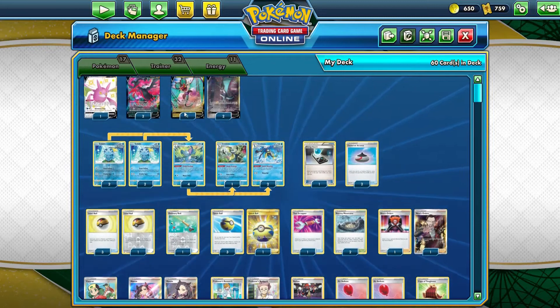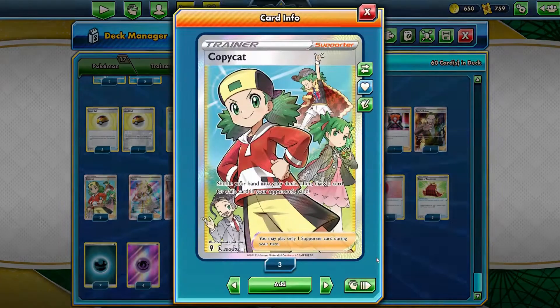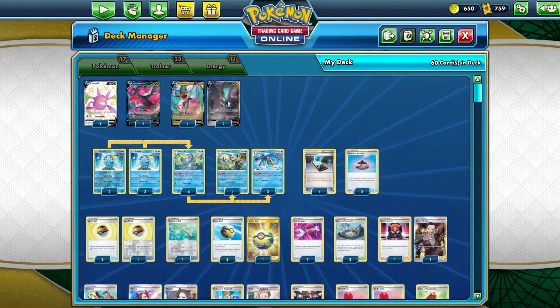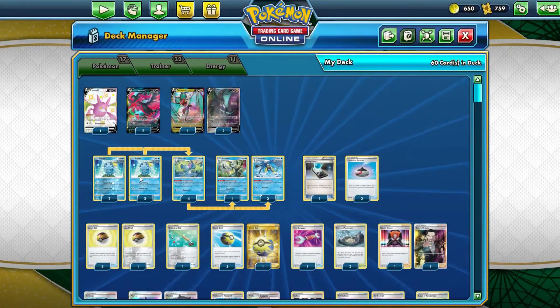Noivern V — very fun idea for a card. I love anything that does spread damage for one energy with free retreat. That art is beautiful, that's the best Noivern has ever looked — he actually looks really badass. Very Batman-ish, very dark, demonic, evil-ish. Very cool. And of course we get Copycat to work with its second attack, and it's fun to play another deck that involves Copycat. Copycatting was a fun thing back in the day — I really liked Yanmega Prime.